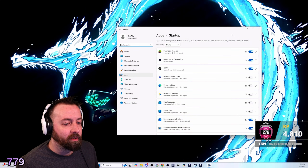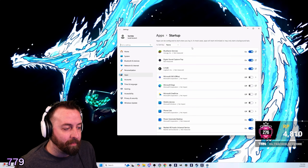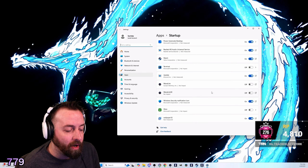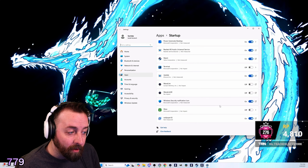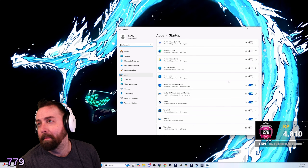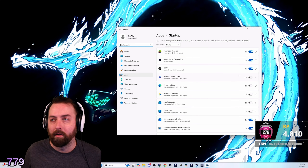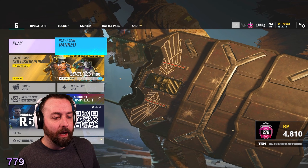Here's another thing you're going to do to optimize your machine: go to Startup Apps and you can turn off apps you don't want starting up when your computer starts, like Epic Launcher and others. Turn them off so you don't have multiple things running.